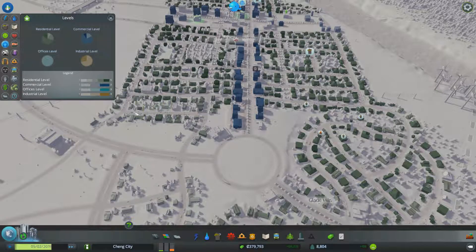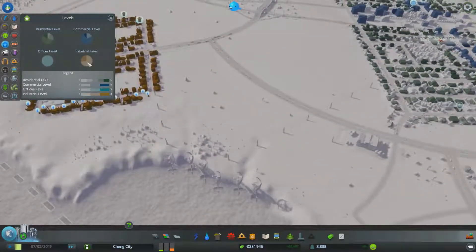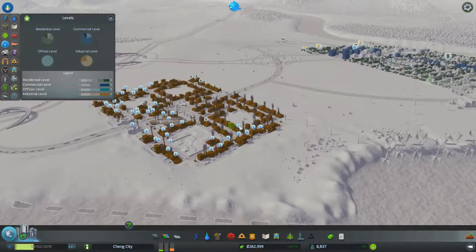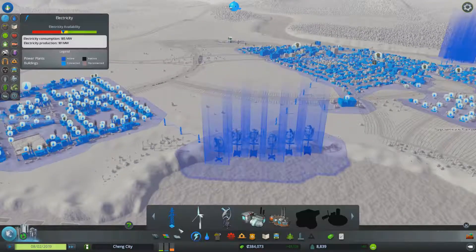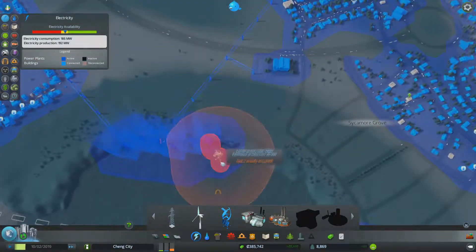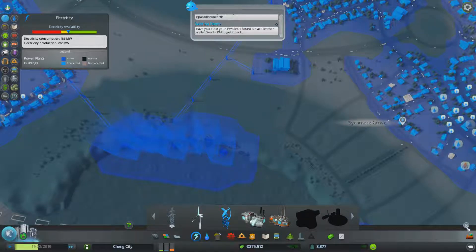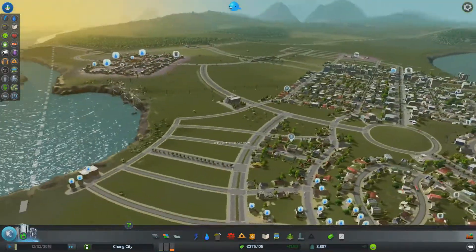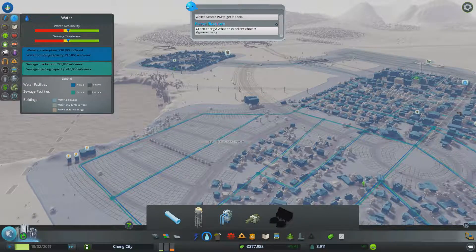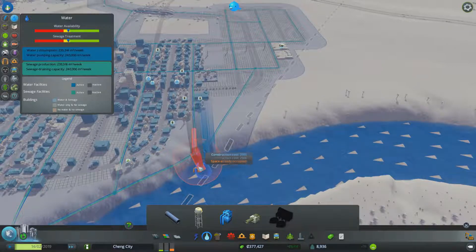Our residential is looking pretty good too. Offices aren't going to be happy for a while. Industry - we've got a few. We're out of water and we do have garbage problems. But power, I think, is the big one - definitely the most important problem to solve. Let's add some more of that. I think that was just a power issue, but we're getting close enough that it doesn't trouble me to add another one.